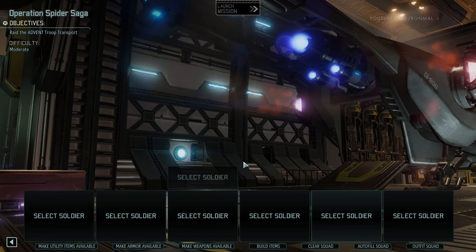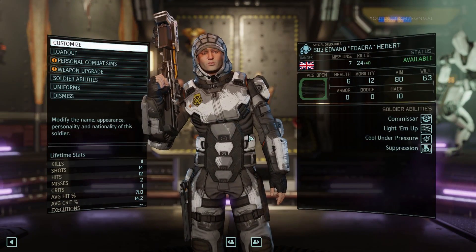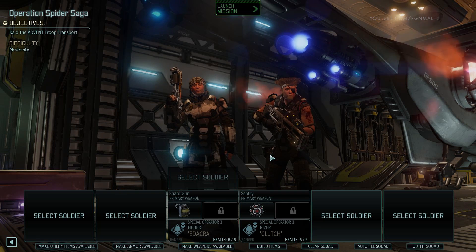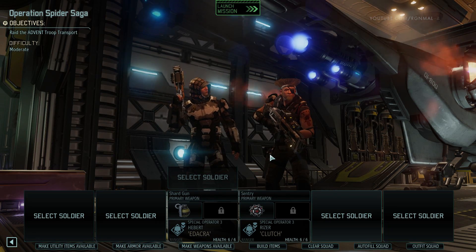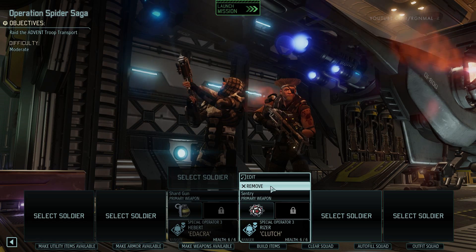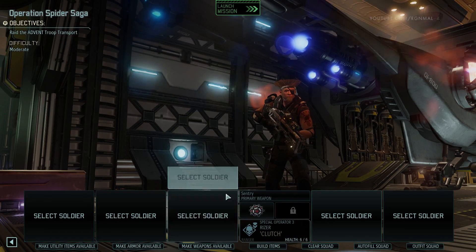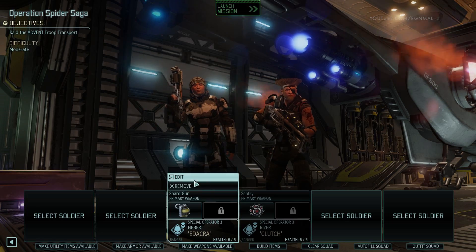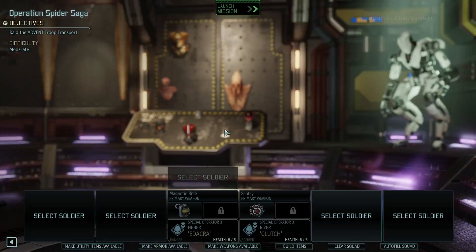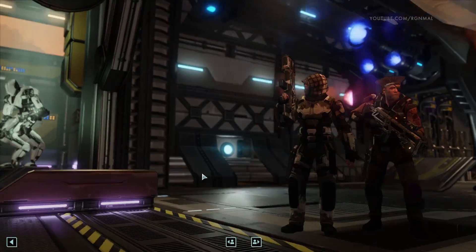Let's clear the squad. Let's check — how many kills do you have? 24 of 40. And Clutch, how many do you have? 22 of 40. We'll take both of them actually. See, I'm trying to get both of them leveled up because once we have the leader station in the GTS, we won't be taking these guys both on missions. So I'm just trying to get them leveled up.